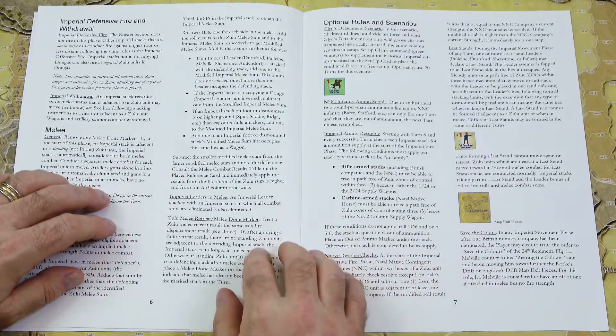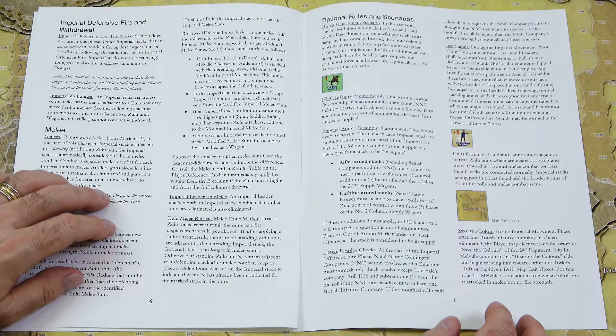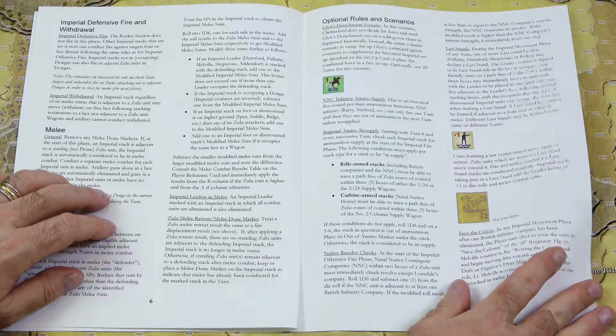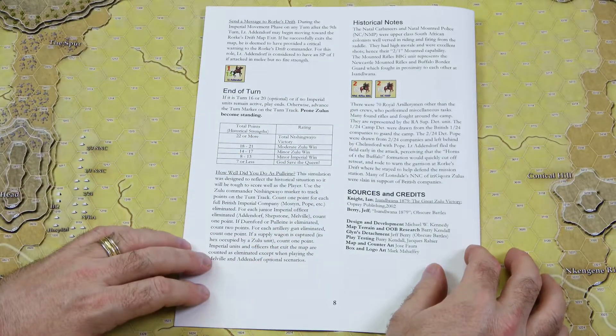Some of the optional rules include NNC Infantry Ammo Supply, Imperial Ammo Resupply, Native Resolve Checks, Last Stands, and Save the Colors. The rulebook completes on the back with the end of turn and historical notes from the designer, Michael Kennedy.